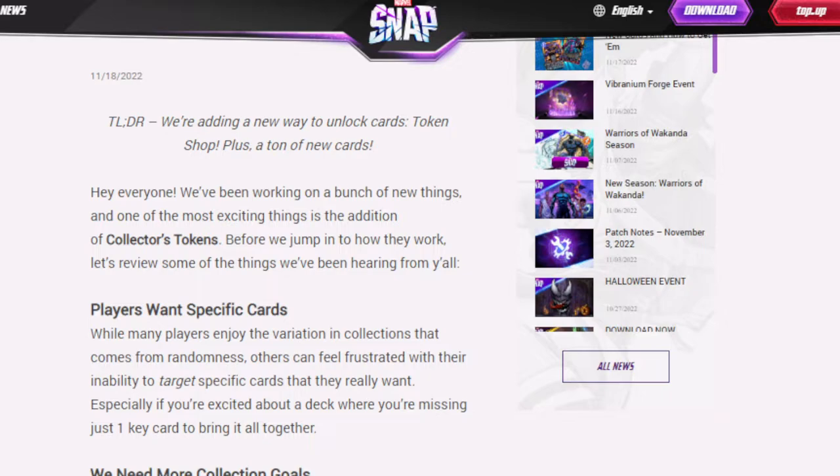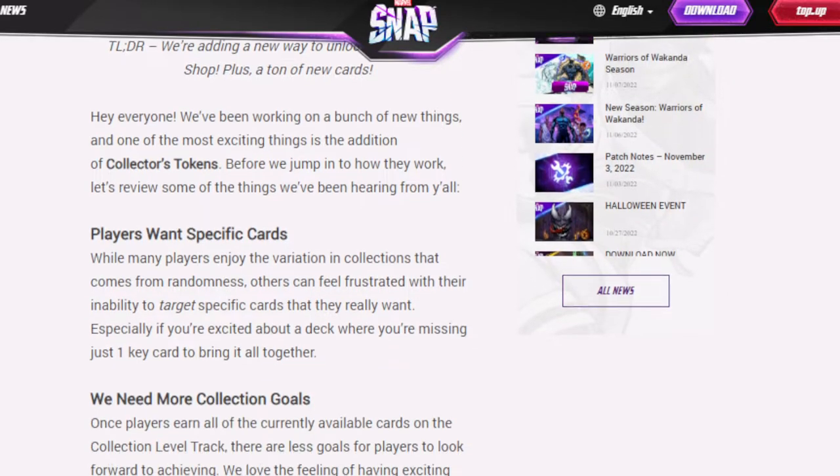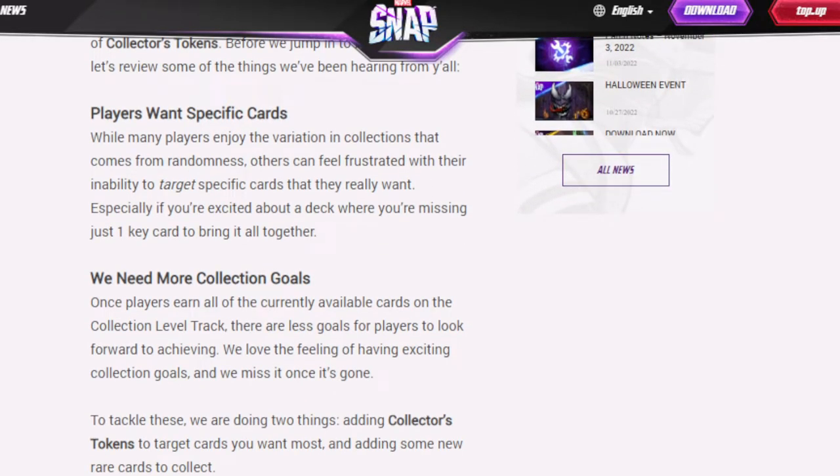Before we jump into how they work, let's review some of the things they've been hearing from players. Players want specific cards. This should have been in the game from launch, because it's maybe the thing people hate most — going 'I don't have any card that I need.' While many players enjoy the variation that comes from the randomness, which is kind of fun in the beginning, others feel frustrated with their inability to target specific cards they really want.